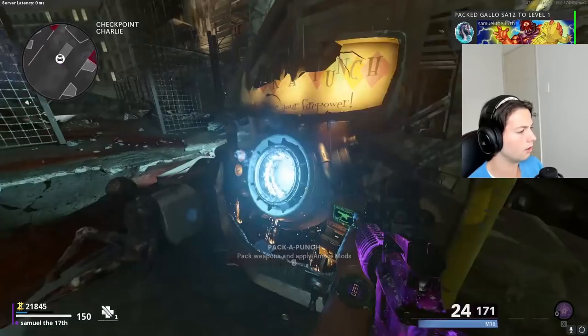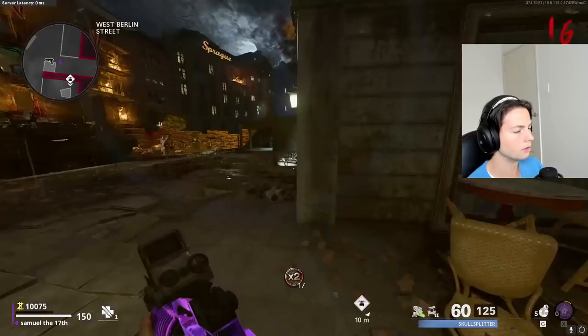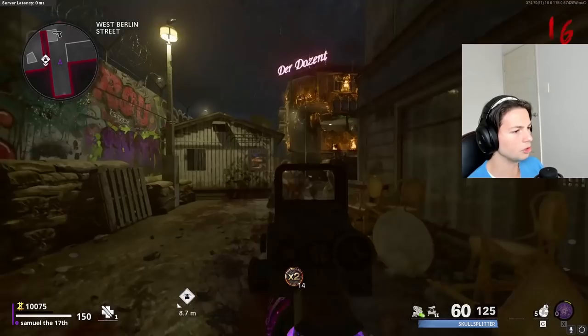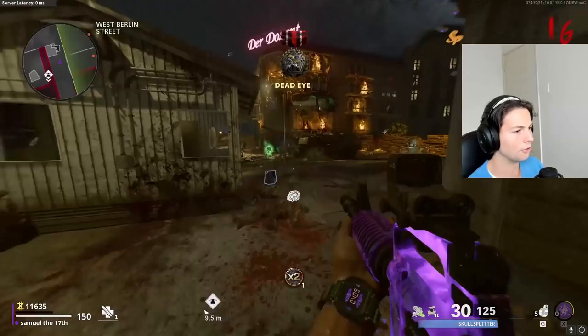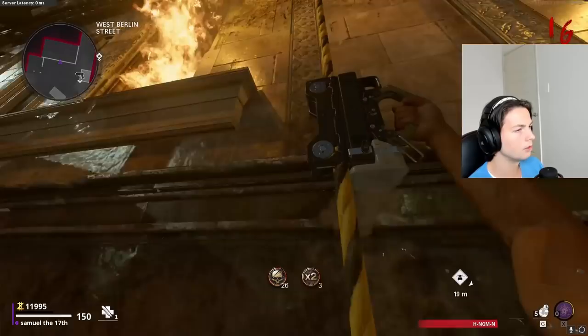Why did I pack-a-punch that? I should pack-a-punch this - I reckon I have a lot of points but I need to save it. I'll just pack-a-punch the toys. Was there a door here? No, there wasn't. Maybe I should go up - I don't really know where to go to get Juggernog, as you can probably tell.